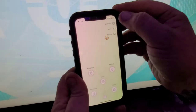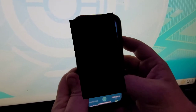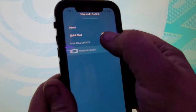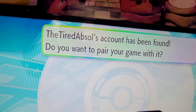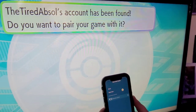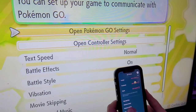In your Pokémon GO, go to Settings and scroll down to Nintendo Switch — it's right near the bottom. Hit 'Connect to Nintendo Switch.' Let's Go Eevee or Pikachu has found it and wants you to confirm. Pairing complete. Now go out of here and back to the game.